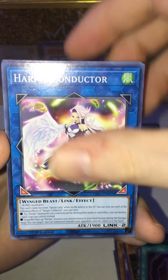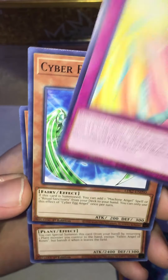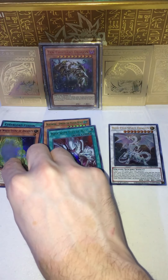Harpy Conductor, Dark Rose Fairy, Harpy's Feather Storm, Fallen Angel of Roses — sorry, missed one — Cyber Hack Angel, Flying Pegasus Railroad Stampede, and Harpy Harvest. Very cool! We're just dropping our foils front and center here for you guys.